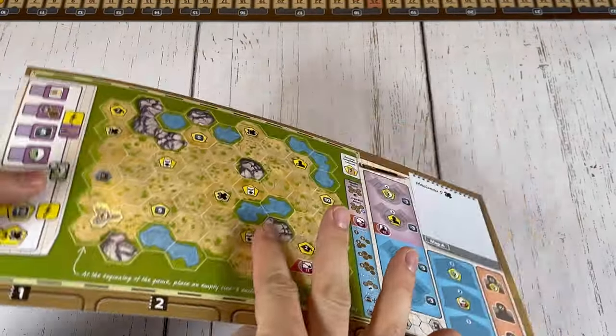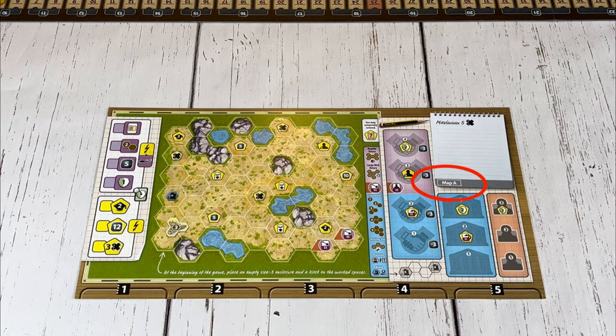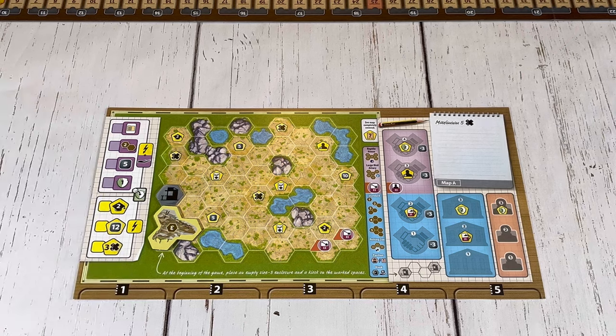Each player receives a double-sided zoo map, and for the first game it's recommended that each player uses the zoo map labeled map A, but players can use any starting zoo map they'd like. After that, do any initial setup that's written on your zoo map. For example, map A requires you to place a three space enclosure face down on this space and a kiosk here.